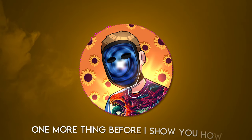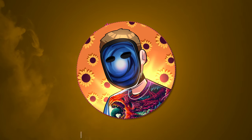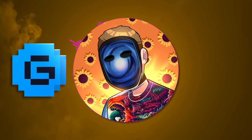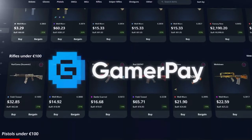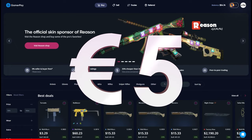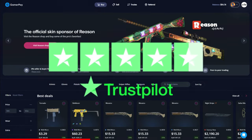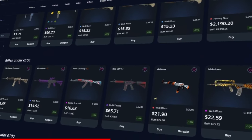One more thing before I show you how — if you're ever looking for a safe place to trade your skins, I highly recommend GamerPay. Today's sponsor, GamerPay, wants to sponsor you with a free 5 euros on your first 50 euro deposit. GamerPay is an extremely trustworthy peer-to-peer skin trading website where you can find some of the cheapest CS2 skins on the market.